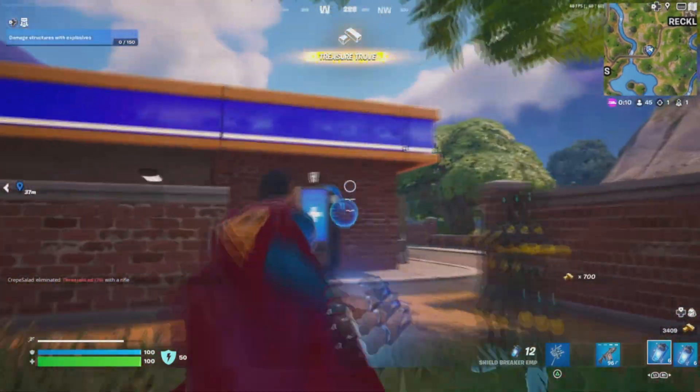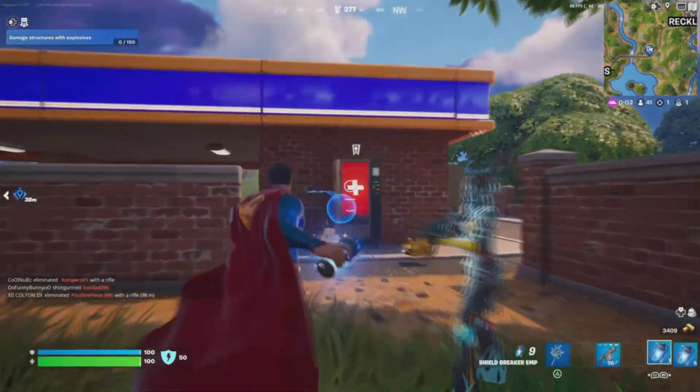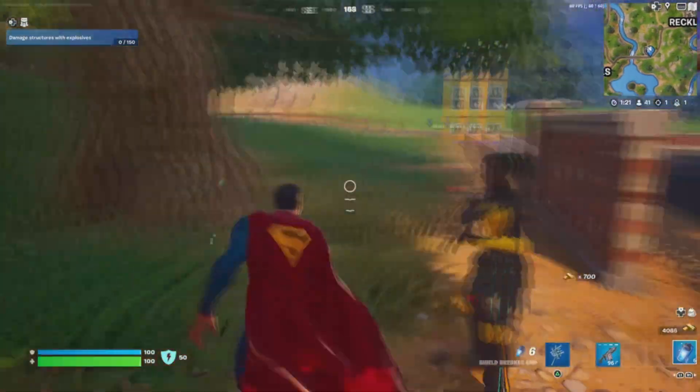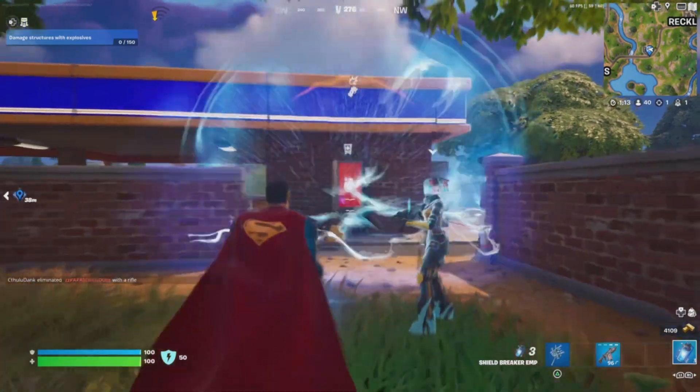If you're playing builds mode, you can simply build cover so you're not getting shot at if someone shows up. If it's zero builds, you can use porta bunkers, or you can go inside the gas station, break the wall behind it, and throw the EMPs at the back of the vending machine from inside the cover of the gas station.